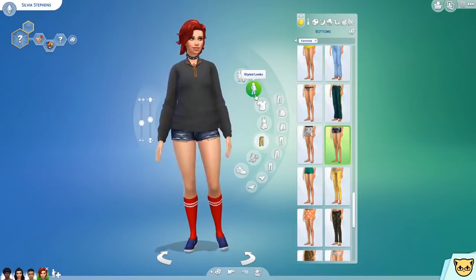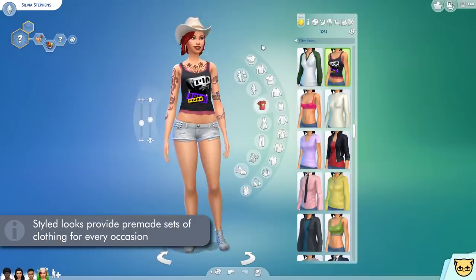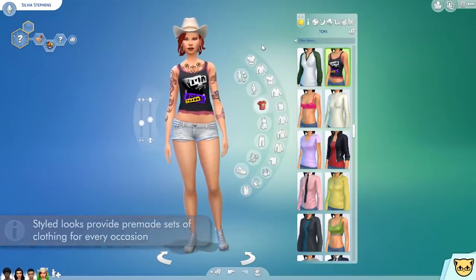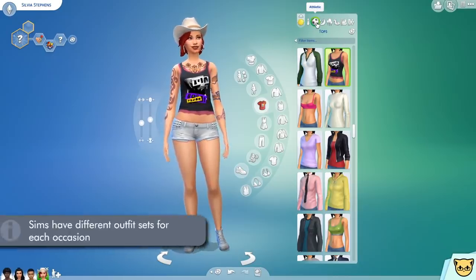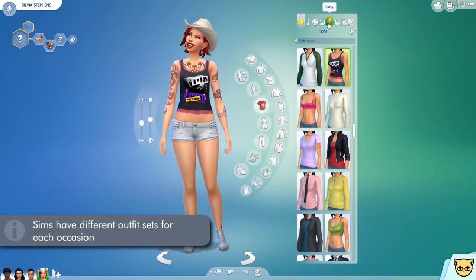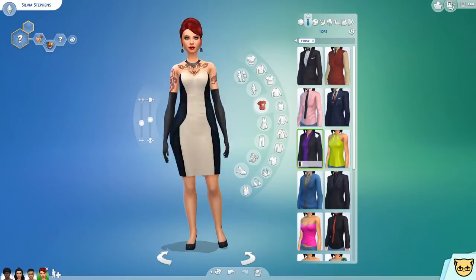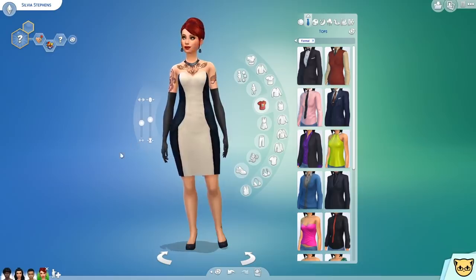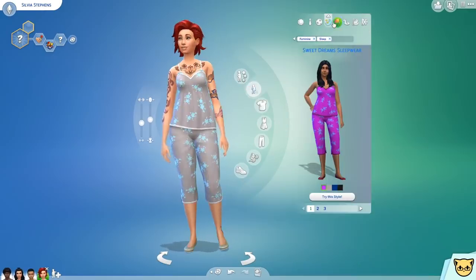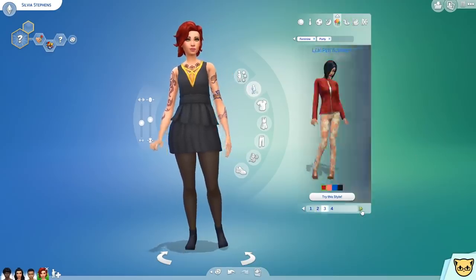If you don't feel like going through all that trouble, there's also styled looks, which are pre-made sets of clothing with a handful of color options. Once you have a look you're happy with for your Sim, the customization doesn't just end there. We also have these little icons up here, which are different types of occasions in the game — whereupon you can have different outfit styles for the Sim to wear for that specific occasion. Whatever I pick for the Sim to wear for the work outfit, for example, that's what they'll change into when they go to work, including hair, clothes, accessories, makeup — basically anything that doesn't require plastic surgery. So like when they're working out, going to bed, or going to a party — all of that stuff. And there are some pre-made styled looks for each of these as well.